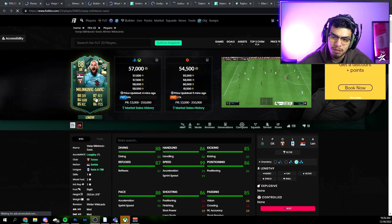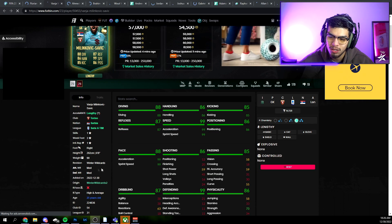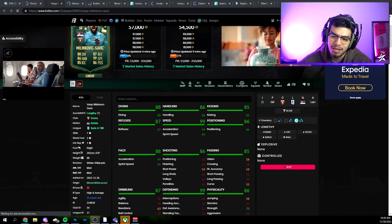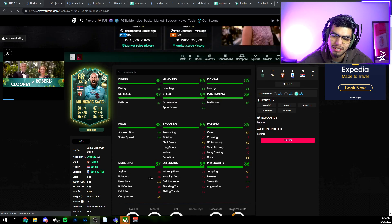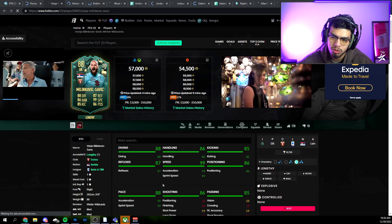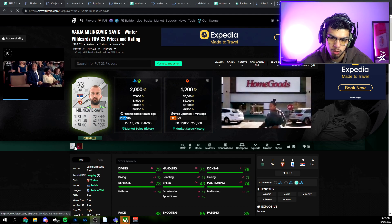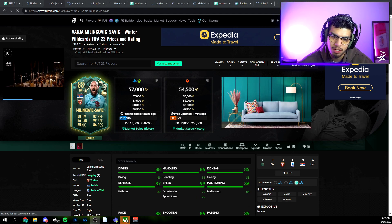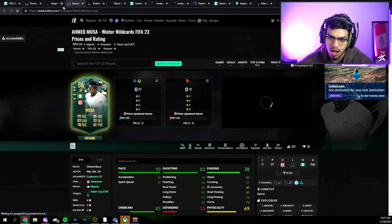Next up we have Milinkovic-Savic, who is six-foot-eight. He has 99 speed which is pretty cool for a keeper that tall. But he has 63 reactions, which they did not boost — that's basically silver goalkeeper-level reactions, so he's probably not going to be great in-game if we're being honest.